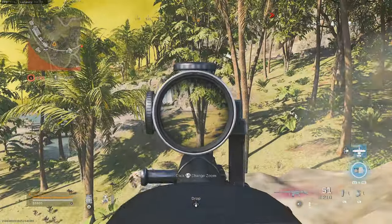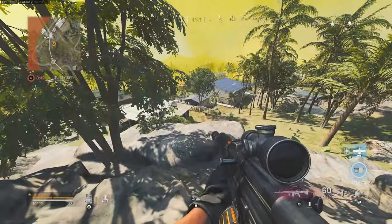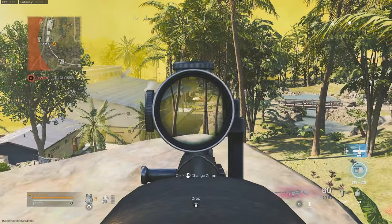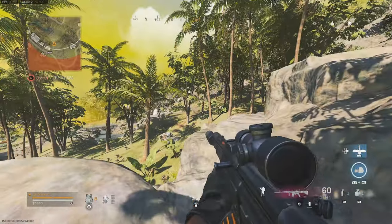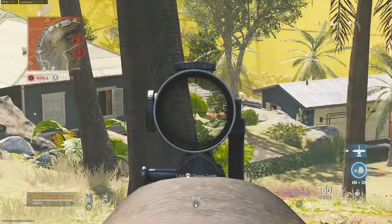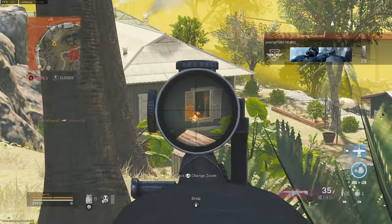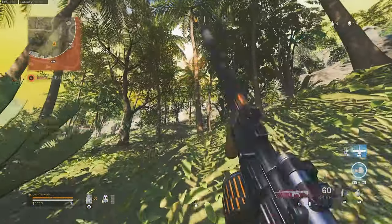Oh my god, this STG has zero recoil — like legitimately zero. I need to find this exact class setup. It has no recoil when I zoom in. Can I use the six times? And he's using incendiary rounds.